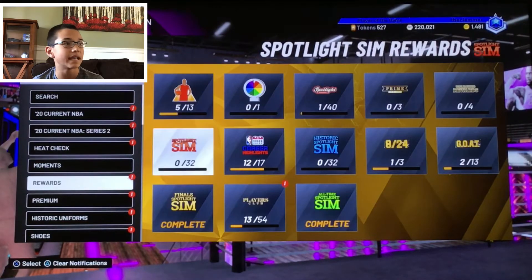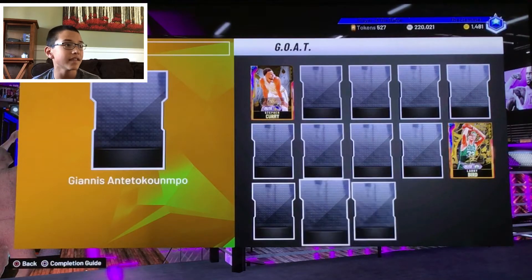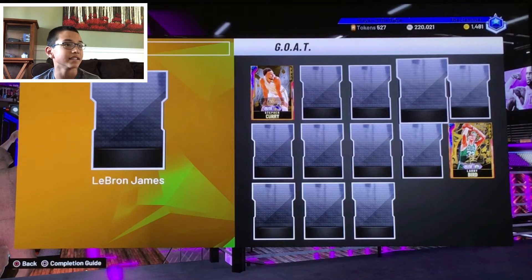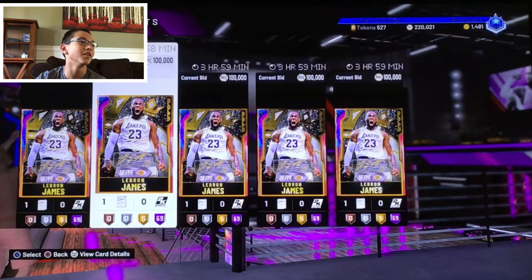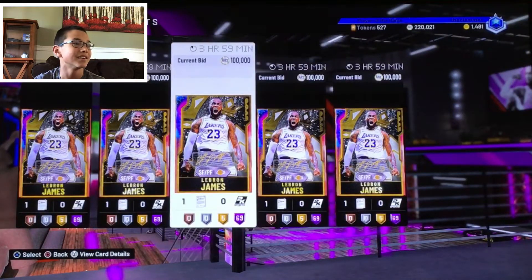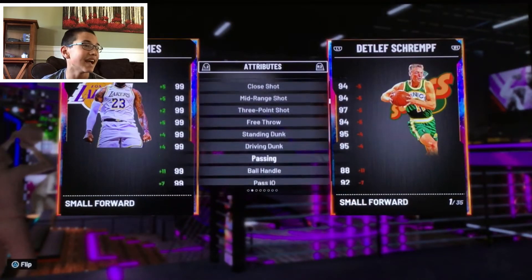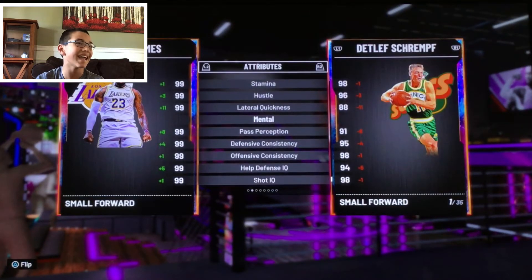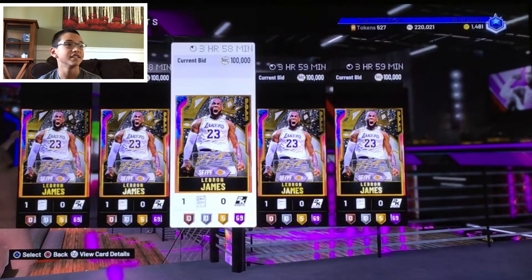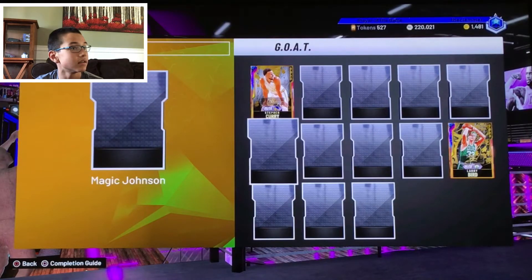You should be able to get all these cards if you have a decent amount of MT, and you can get GOAT Vince Carter super easily. We basically got another free GOAT card practically. Has anyone posted GOAT LeBron? He has 99 everything — 99 everything for GOAT LeBron James. He also has 69 Hall of Fame badges!